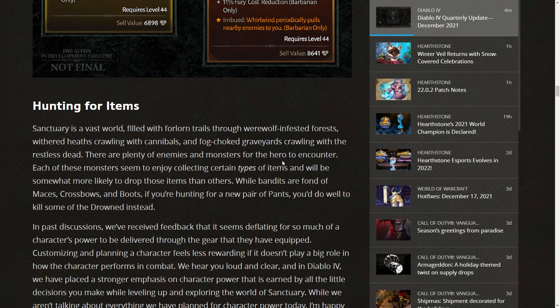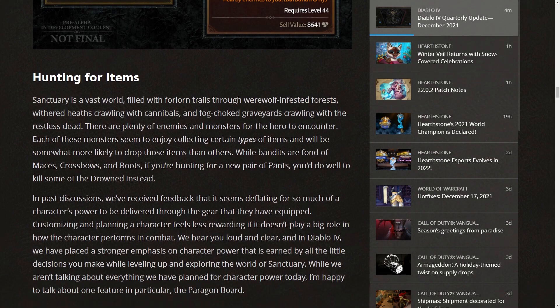Hunting for items in Sanctuary: the vast world is filled with werewolf-infested forests, heaths crawling with cannibals, and fog-choked graveyards. Each monster type seems to enjoy collecting certain item types and will be more likely to drop those items. While bandits are fond of maces, crossbows, and boots, if you're hunting a new pair of pants, you'd do well to kill some of the drowned instead. We'll have to farm certain monster types for certain kinds of items — it's not purely random like Diablo 3, and I like that direction.